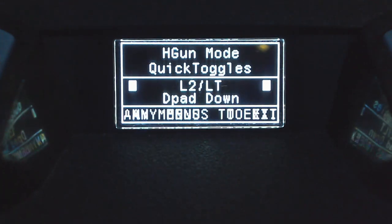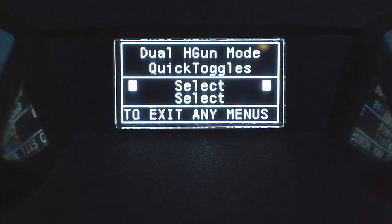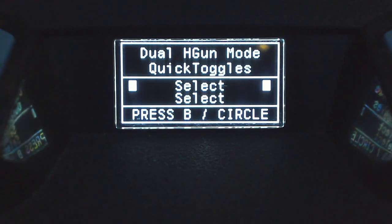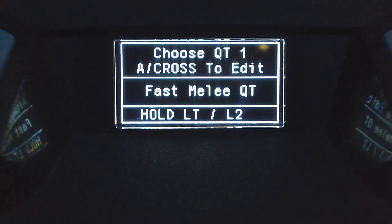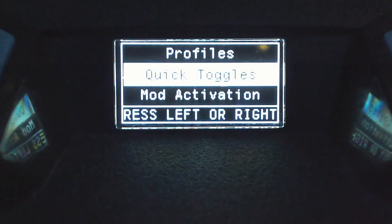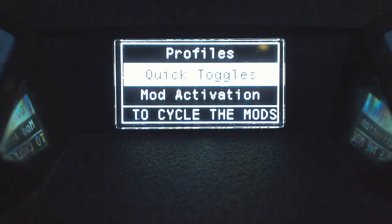After handgun mode, there's dual handgun mode — that's a new one — and if you want a quick toggle for that, just select it there. Strafe shot is another mod available here; if you want a quick toggle for that one, select it as well. After going through all of these, back out — most of the remaining settings come down to personal preference, and there's no single perfect setup that works for every player using this script in Call of Duty with a Cronus Zen.